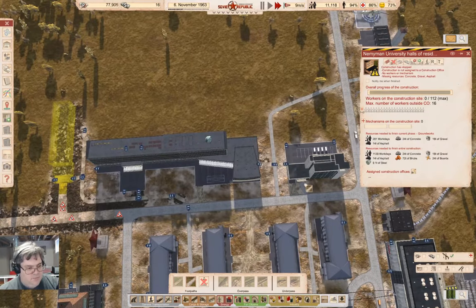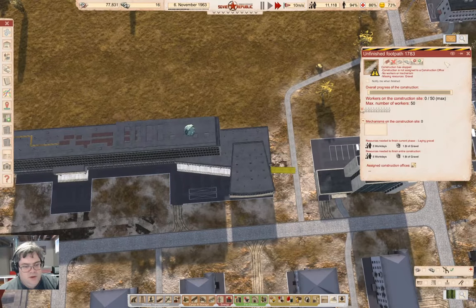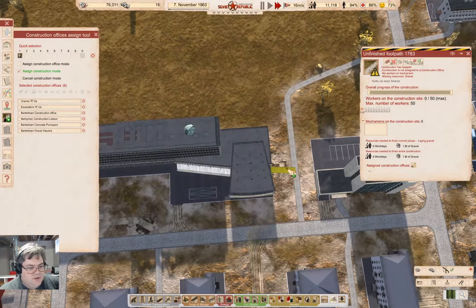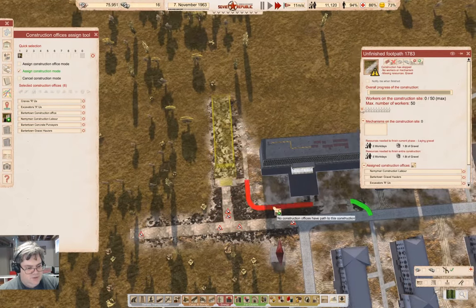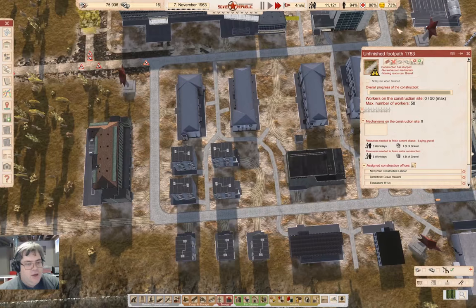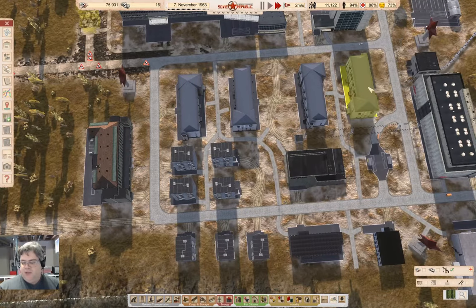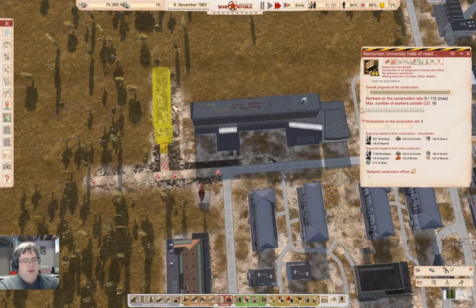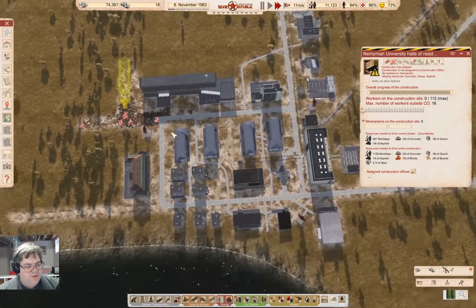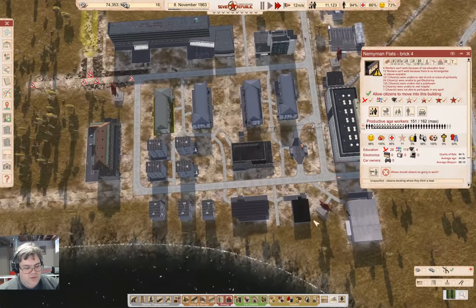Build it — bam, yep okay. That's doing something. Let's assign some construction vehicles to that — yeah, and to that — yeah okay, that's definitely going to get us something. This will give us somewhere for students to live, and any that are living at home can move out and vacate spaces or something.